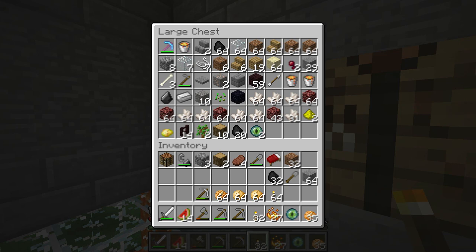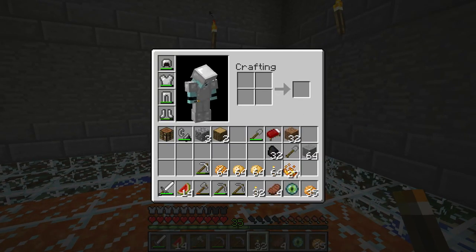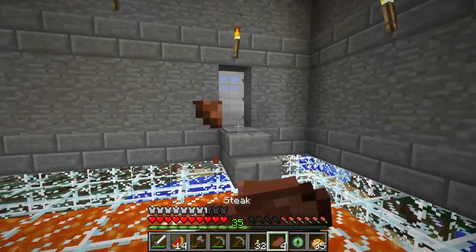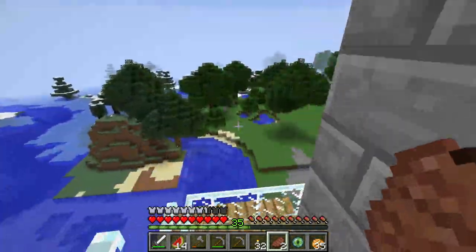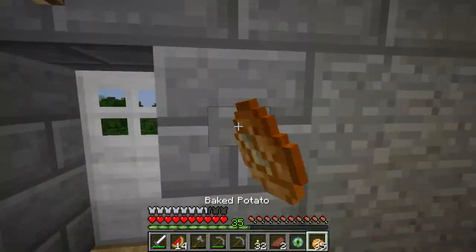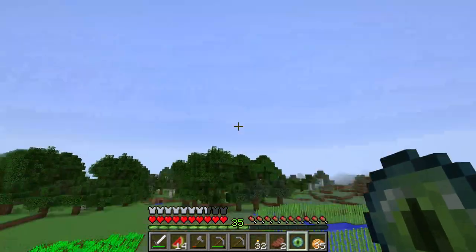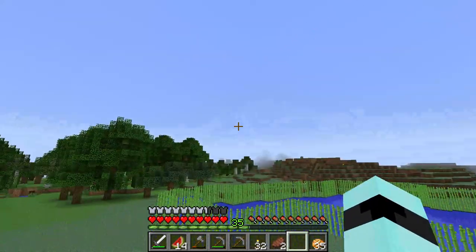I'm just gonna put two of them in there and I think we're just about ready. We're gonna go out now — I don't need the blaze powder either. We're going out to try to look. I know we don't have everything we need ingredient-wise to actually activate the End portal — we need a lot more eyes — but what better time to start looking than now? So go! I'm coming, boy!